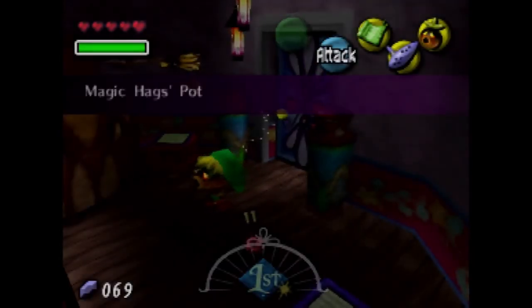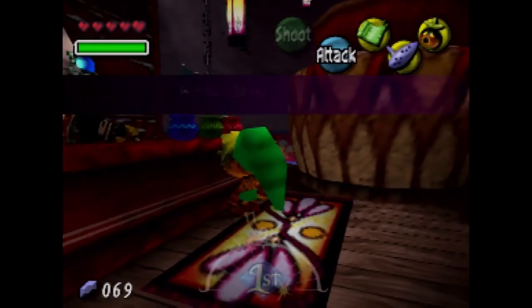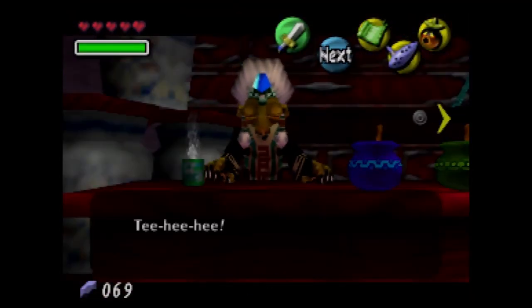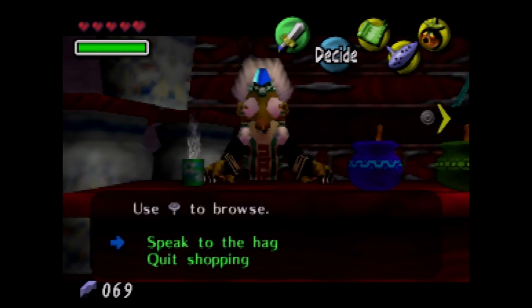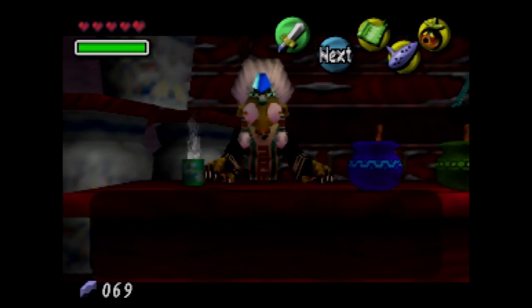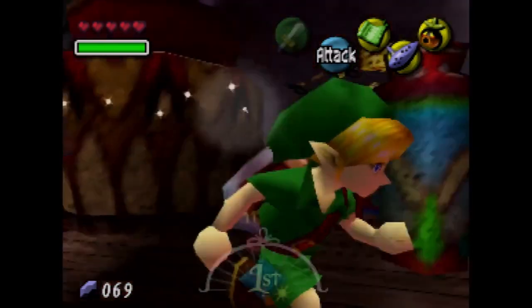Welcome to the only returning boss from Ocarina of Time. I get their names mixed up, but I think this is Kotake — though I could be wrong. Her role is basically: use one mass of stiff mushrooms and you can basically get a blue potion that way, but we can't do that yet.